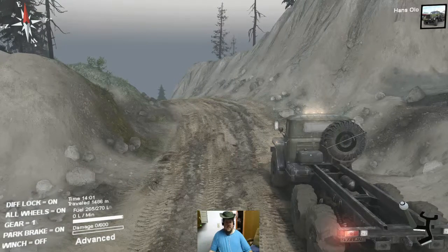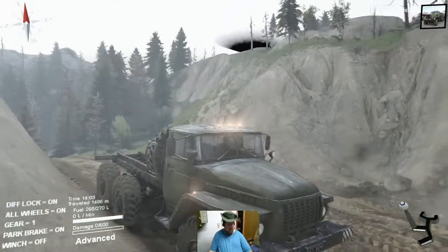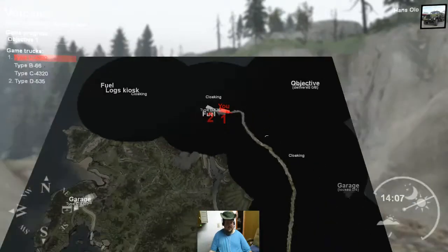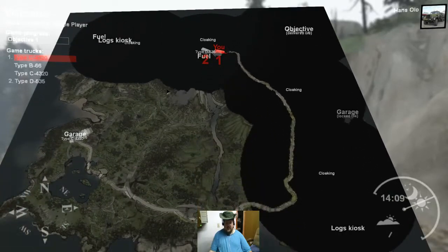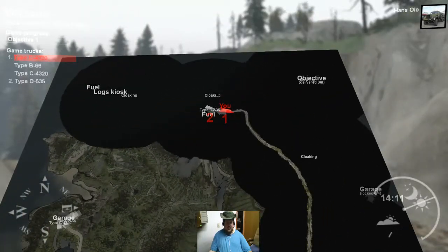Hey there YouTube. A little tutorial. This is Volcano Map. This cloaking here is on top of a mountain. See this volcano? That fuel area? That cloak? I'm going to show you how to get it.